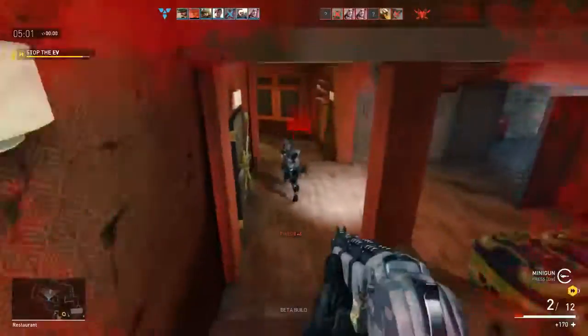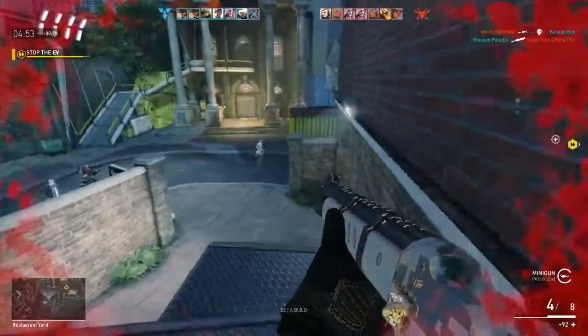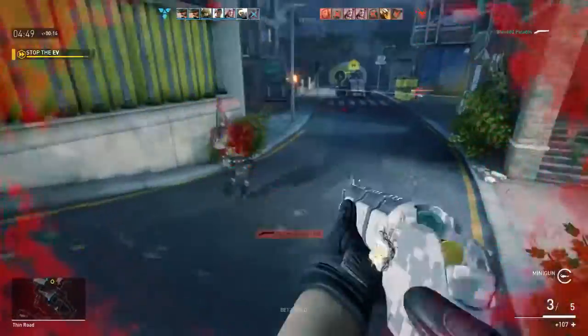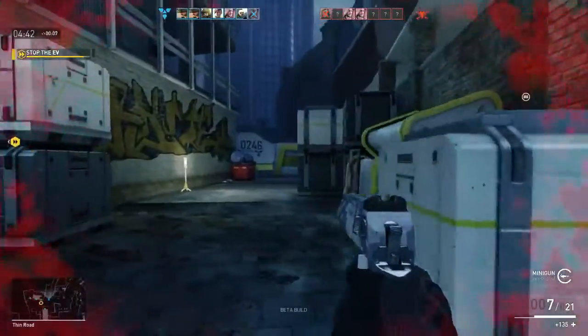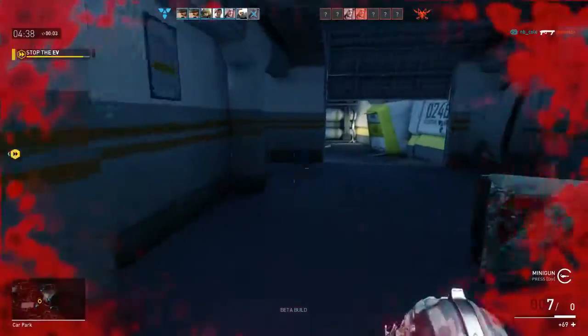That's what the shotgun is good for — I got ambushed there and I was able to protect myself. When you're running out of ammo, you switch to that and you can just start shooting. Make sure you reload your weapons whenever you get the chance. You don't want to run in with an unloaded weapon — that'd be pretty bad.